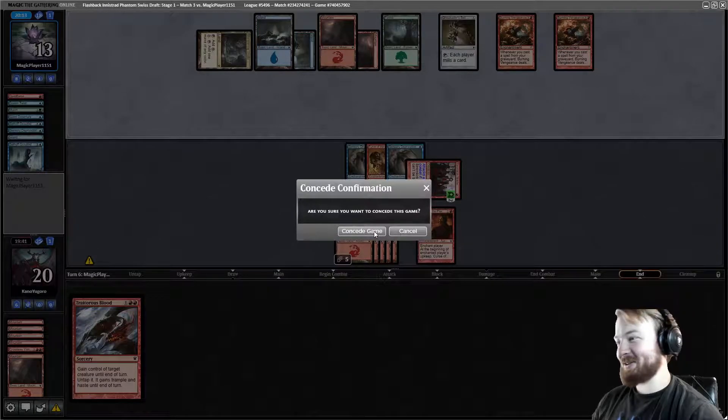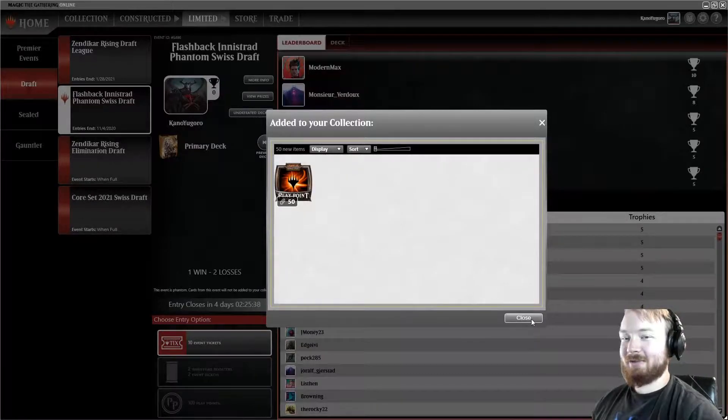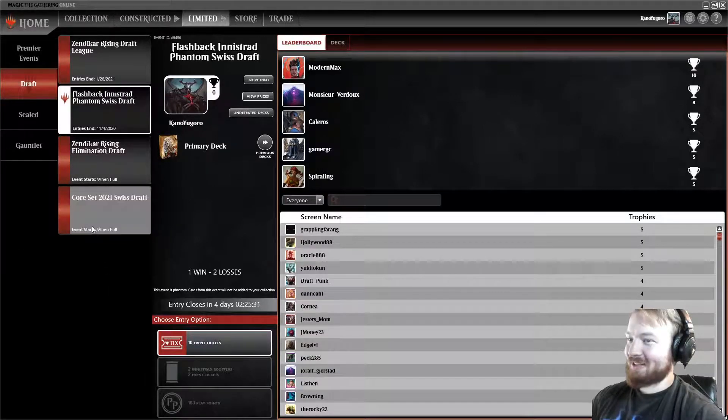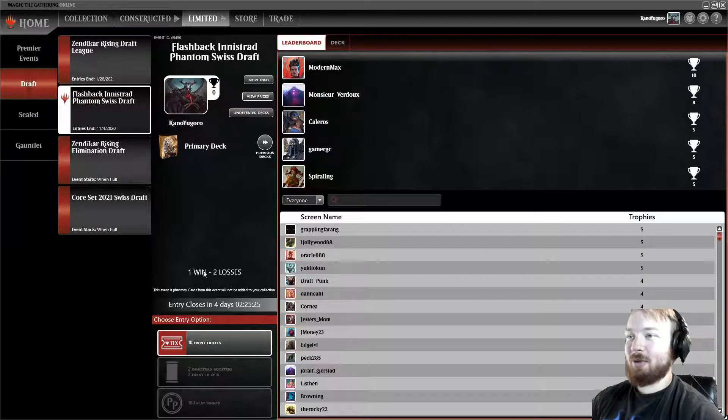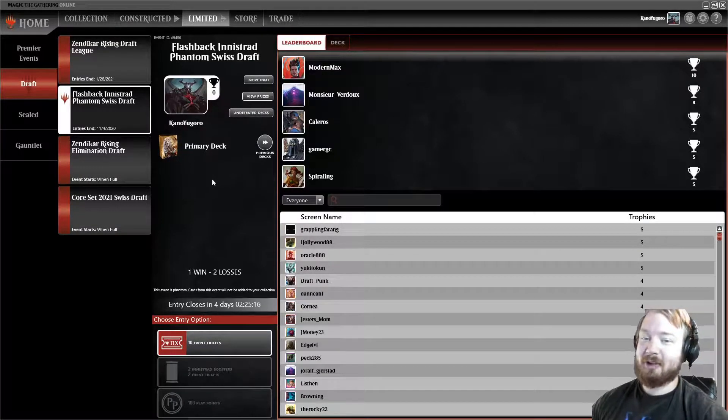Congratulations opponent, good job. Well, we got half our entry back because we did win a round. Mono-red, while technically an archetype, is not that great in this format. I will be doing some more Innistrad Flashback Draft because I love it so much — expect that in the limited slot coming up. Just because it's my favorite format and some of my favorite stuff to play. I haven't gotten to do several of the decks that I enjoy building, so hopefully we'll be able to do that.